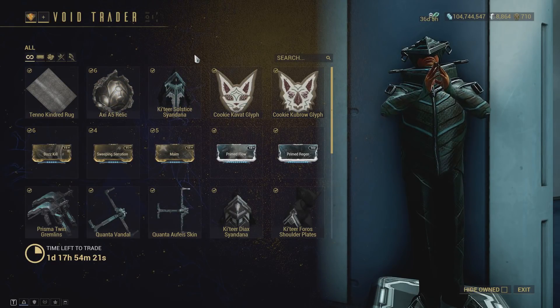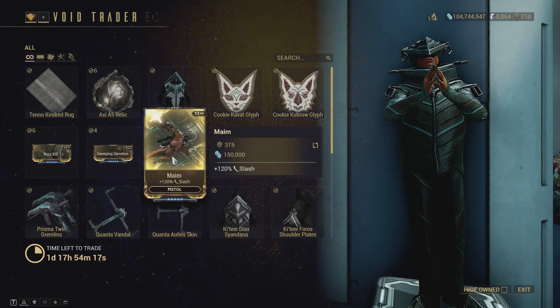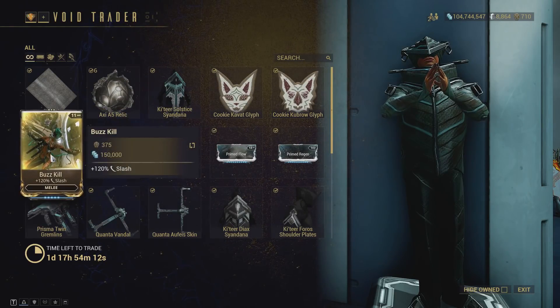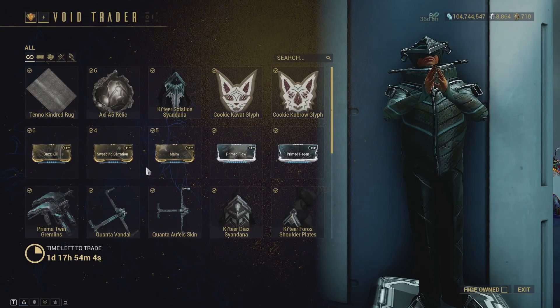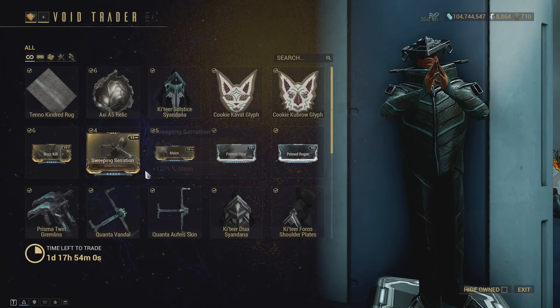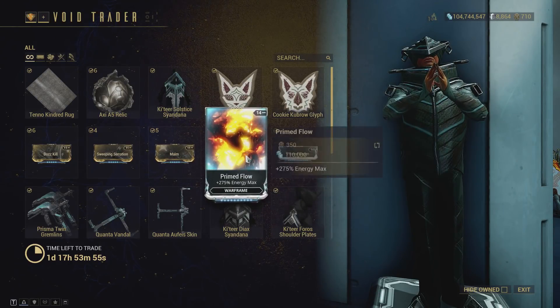Moving on, gameplay-wise we have Buzzkill, Sweeping Serration, Maim, Prime Flow, and Primed Reach. Sweeping Serration is the only mod here I would consider purchasing because it goes on the Tigris Prime. You can just farm these from Eidolons — you're going to get them eventually — so don't bother buying them from Baro.